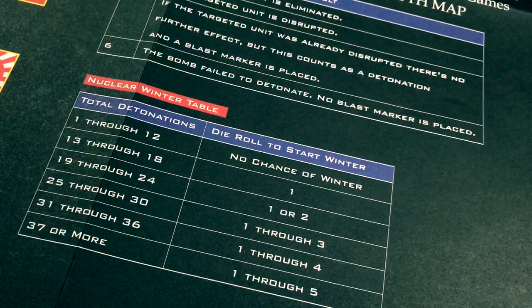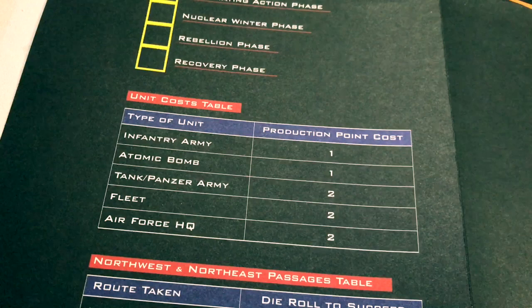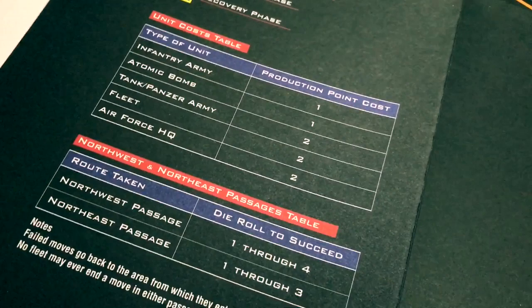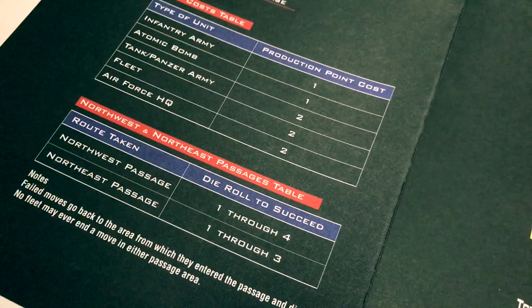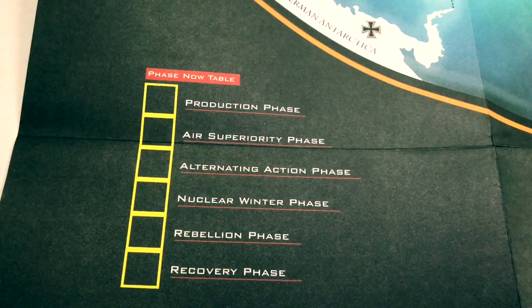The nuclear winter table shows that the chance of nuclear winter increases proportionately with total detonations — a roll of one through five will trigger it if there are 37 or more total detonations. The unit cost table shows: infantry armies cost one production point, A-bombs also one production point, tank and panzer armies two, as well as fleets and air forces. There's also a Northwest and Northeast Passage table — you roll to see if your units pass, and failed moves return to their origin area.